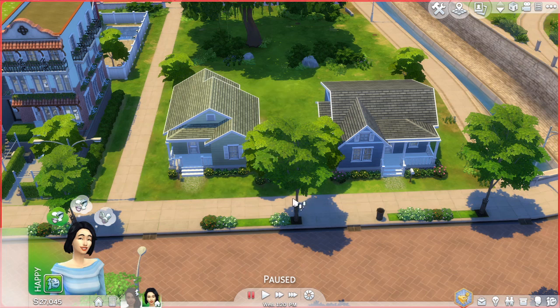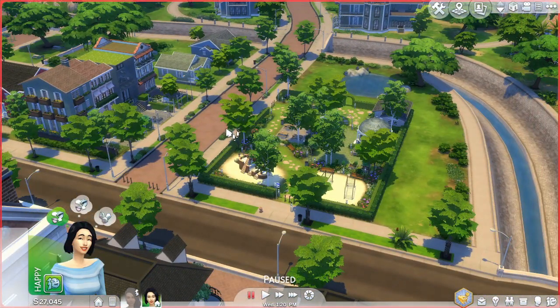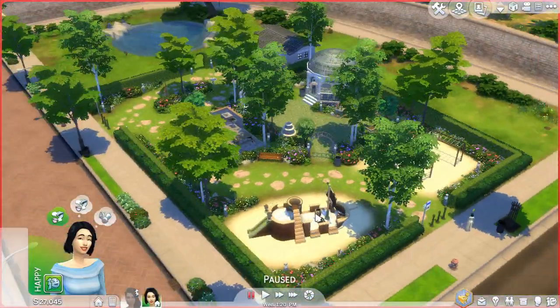A family starter and a single starter, so that when you use my save file and you're creating your own sims for the first time, you could straight away move them into the starter lot of your choice. Over here we have a park venue. I kept the original lot name Midtown Meadows because I thought it sounded perfect for a little date setting for my sims.